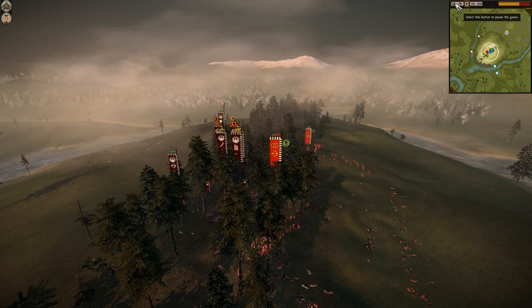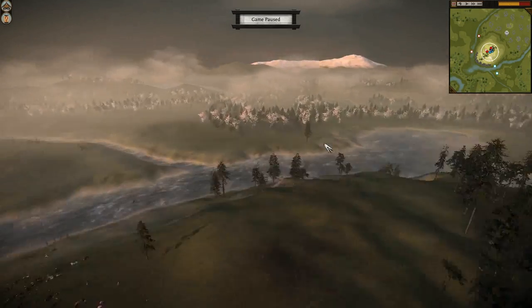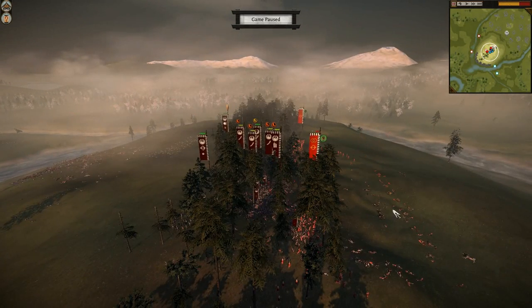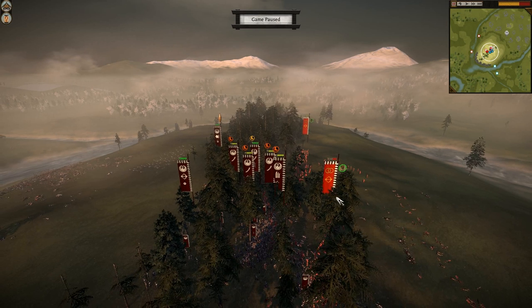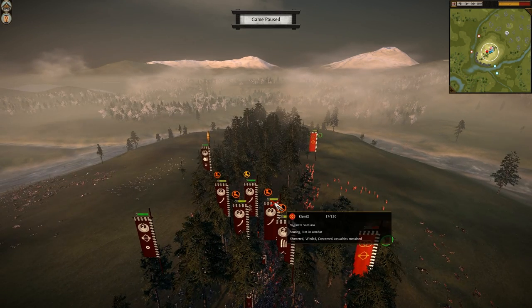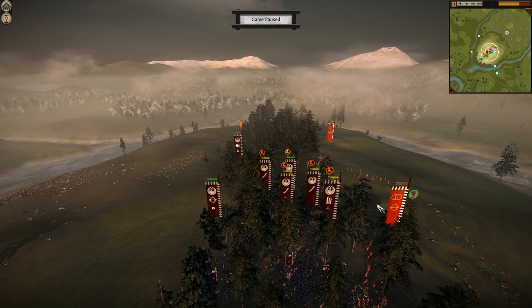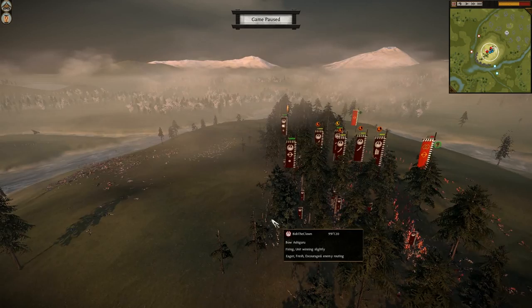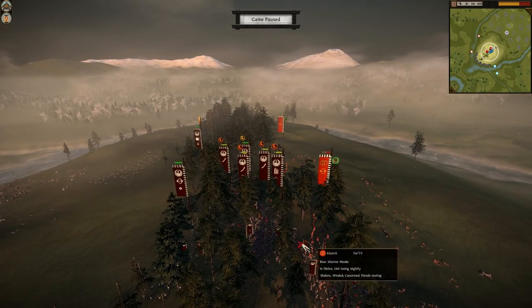I'm just going to stop the replay here because it is only going to be a little bit of time until it is completely game over for Clumox. No general. This unit of Light Cav never materialized, and they will just break off once these Bow Warrior Monks are knocked out of combat. One thing you can see that did play a factor — or could have played more of a factor, especially if Clumox had had some more infantry, maybe taking less expensive archer units — is that Bob's units were very tired. That is what that orange foot symbol means: red is exhausted, orange is very tired, yellow is just tired.